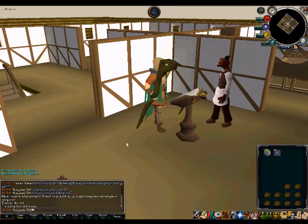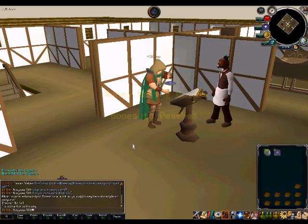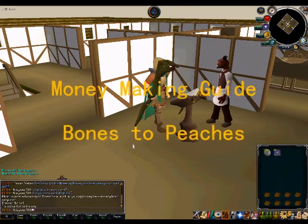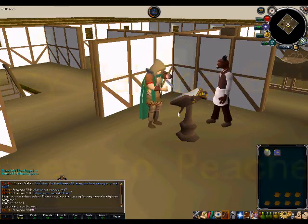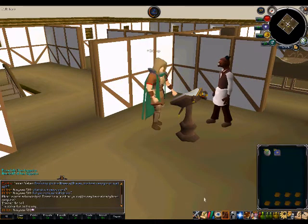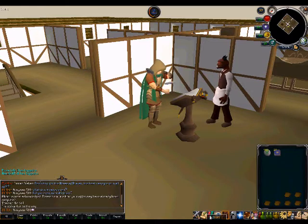Hello, this is Joe from Priority RS and I will be teaching you a money making method using the Bones to Peaches spell. The spell requires 60 magic and must be unlocked at the mage training arena, which is not a fast nor fun activity but is well worth it for the profit you will make.